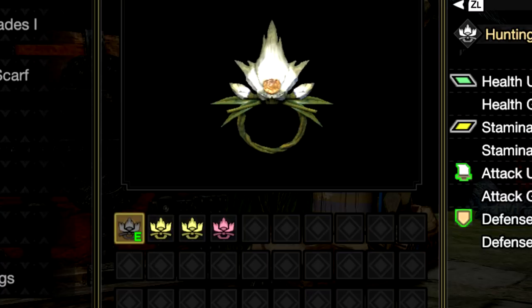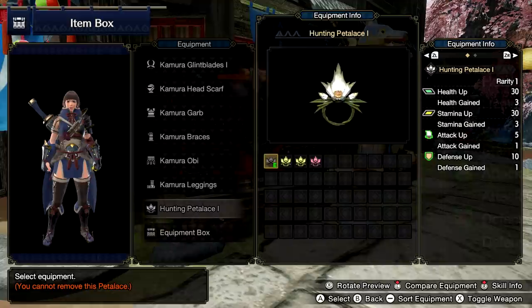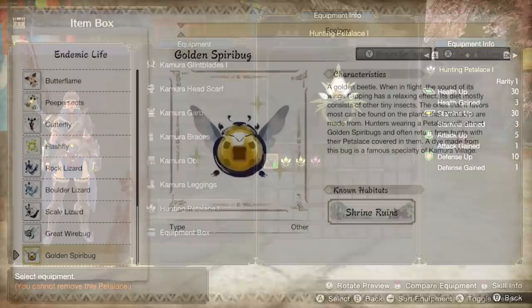In terms of the petalace itself, there are actually different types of it — ones that will raise our attack by greater amounts or even raise our maximum health even more. The idea is to use a petalace depending on what you want or need.